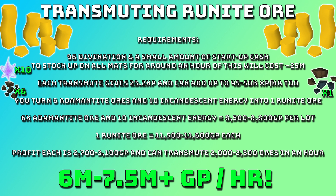This means the profit each is around 2,700 to 3,100 GP and you can transmute 2,000 to 2,500 of these ores in an hour. This leads to between 6 mil and 7.5 mil GP an hour, maybe even a bit more than 7.5 mil if you're really efficient.